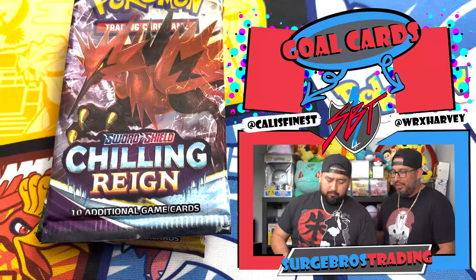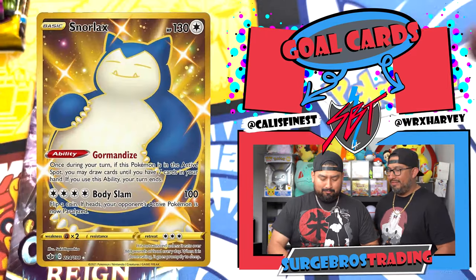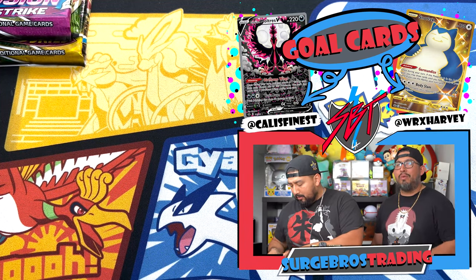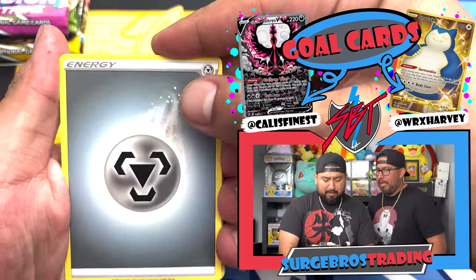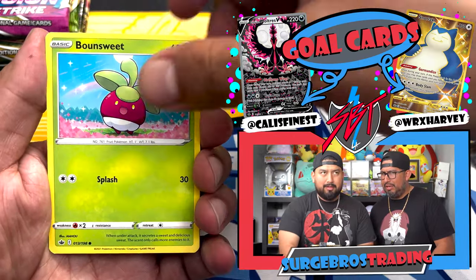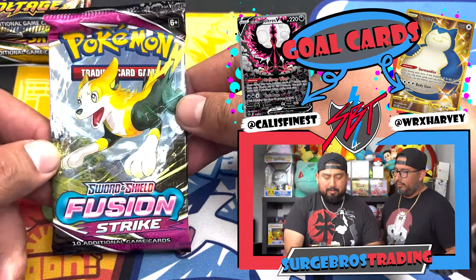Going into Chilling Rain and Fusion Strike — not bad pack selections, they're cool packs. Hopefully we get something good. Now for the cost: I think these were around $40 — maybe $35 to $39. I paid about $100 for two. I think they were like $45 plus shipping.